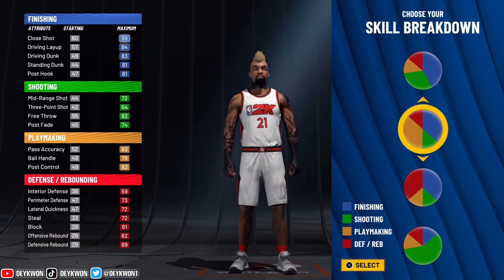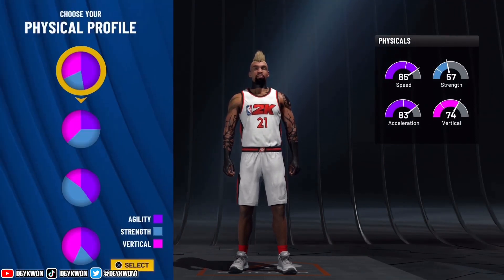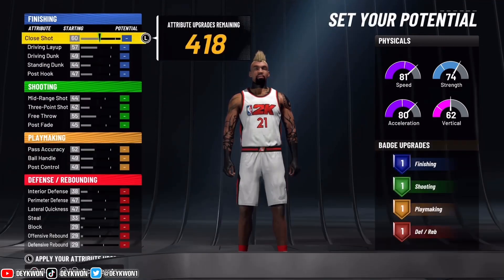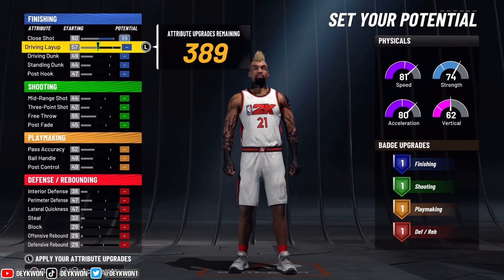Usually when people use this pie chart to make builds, they use it to get max speed and put on less weight. But we ain't gonna be doing none of that. We're gonna use the speed we already got as well as the strength we're adding onto the build. For the physical attribute, go with the third one — speed and strength — not just the speed that everyone goes with.